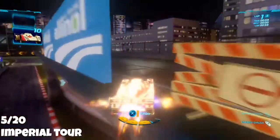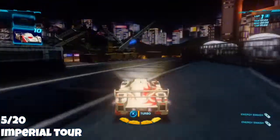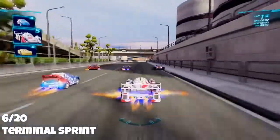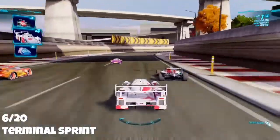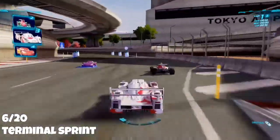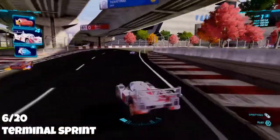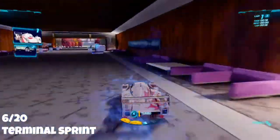Once you're on the bridge, keep driving down and collect any additional boosts if you need them. On the left side you should see an opening and the points are just a jump away. The sixth set of points is on Terminal Sprint — about a quarter way through the map. Drive around until you get to a sharp right turn, drift to catch the turning, and jump up onto the ledge. The points are just inside.